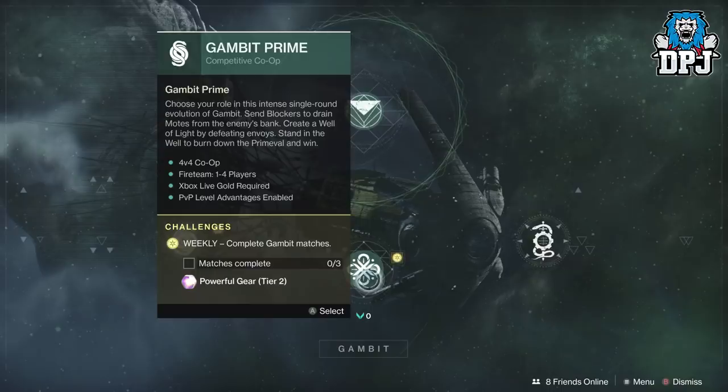In total it will take you 50 matches of Gambit Prime to complete the Vow quest for the catalyst. It's still quite a lot of games, even though Gambit Prime games can go quick if you're in a team of people with more than a few brain cells. Once you're done, head back to the Gunsmith and you are rewarded the catalyst.